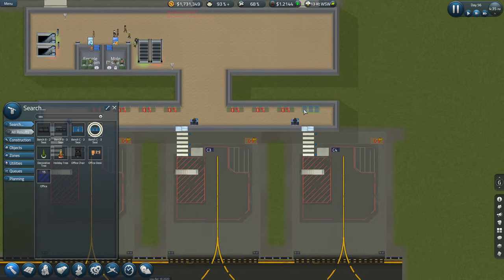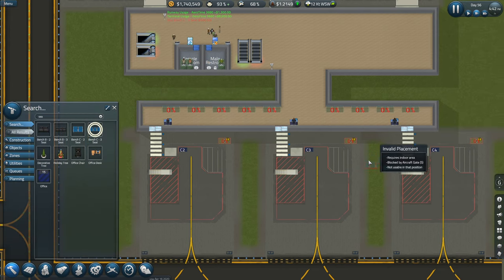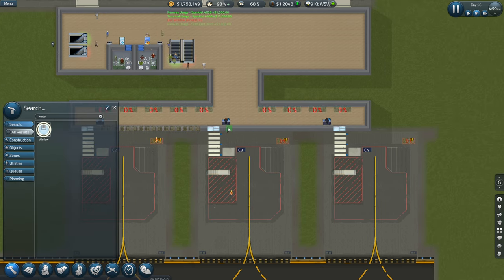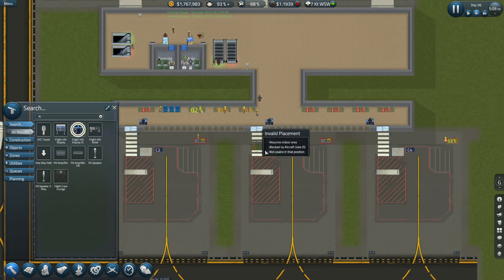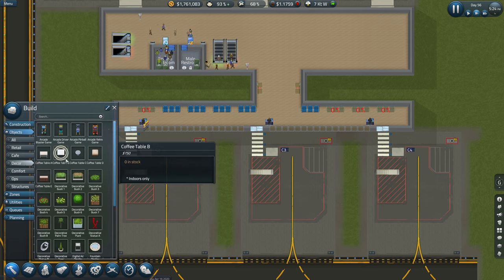The only problem is there's going to be a massive queue. I shouldn't really do this but that should be fine. Let's put some windows in as well. Flight information board - put these on this pathway here so as soon as they're coming down here they can see the information. Let's put some decor stuff in as well.